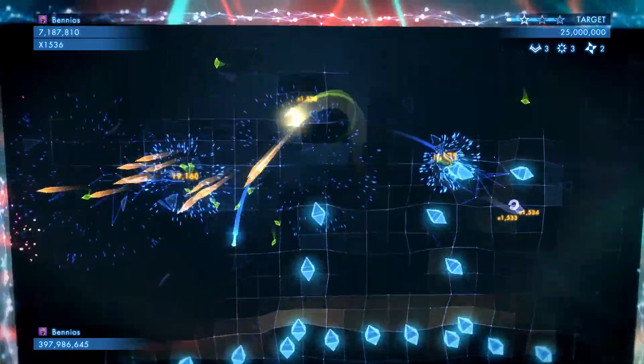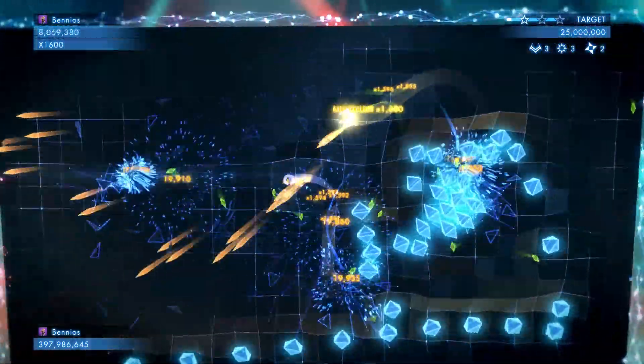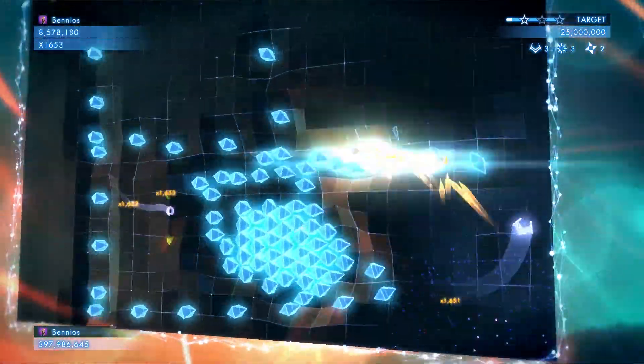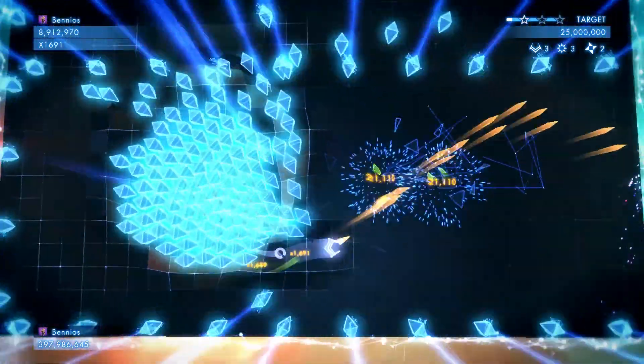This will be your first big toughy - this wave full of blue guys. They spawn in a grid-like pattern as you can see, so the best way to do it is to move in either a clockwise or anti-clockwise direction, it doesn't particularly matter. You just want to keep threading the needle as they spawn. A big group will spawn behind you and start following you.